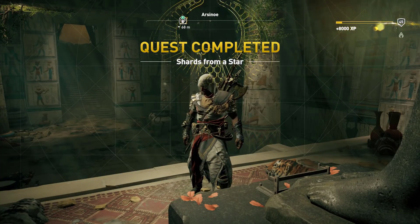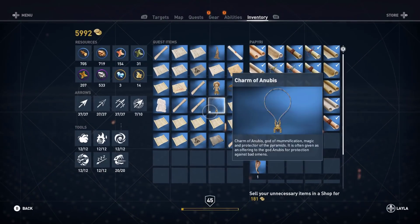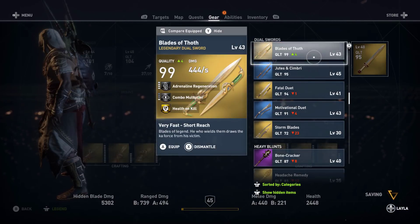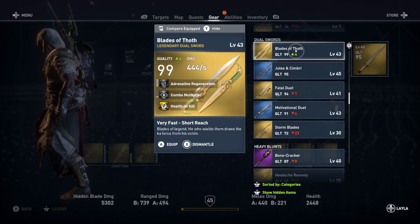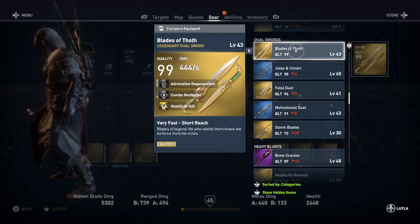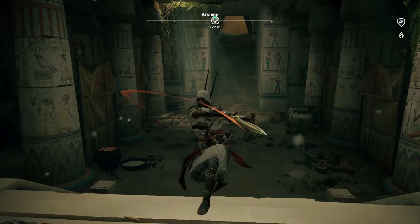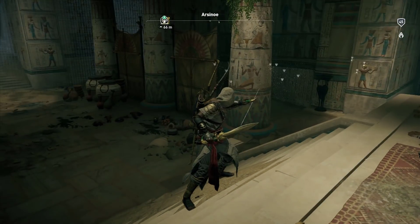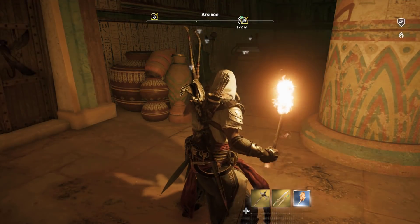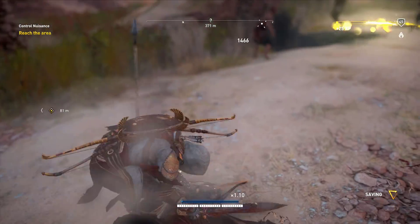There you have it — quest completed: Shards from a Star. The Blades of Toth have four adrenaline regen, one combo, and health on kill. Blades of Legend — he wields them and draws the Ka (soul) from his victim. Badass looking blades. I leveled them up to level 45 for this video — expensive as hell, but I did it.